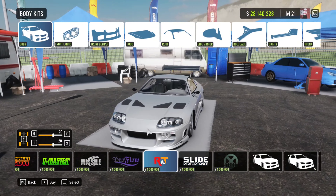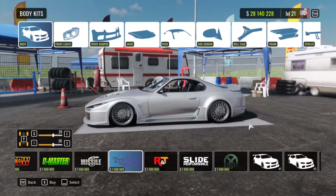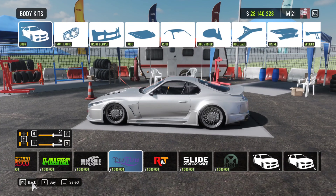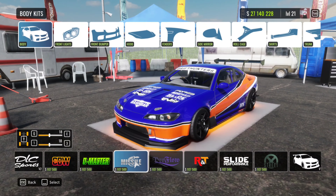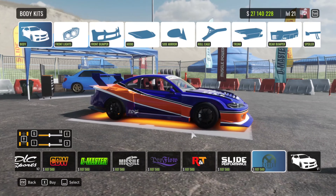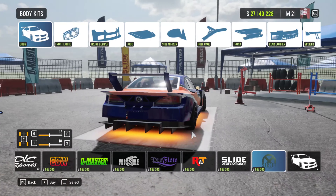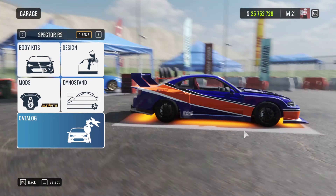Click on this body kit — there we go — the Top Secret V12 Supra body kit. Holy crap, this thing looks sick. And now let's check out the S15. Here's my Mona Lisa, and we have that Silhouette S15 with a four-rotor — has that same body kit. This thing is sick. I think I'm going to use it real quick because I really like how the taillights look.